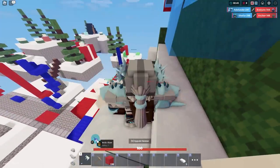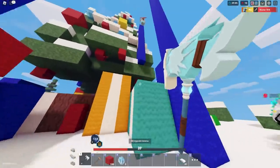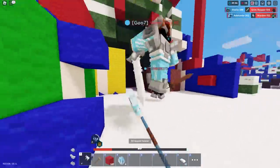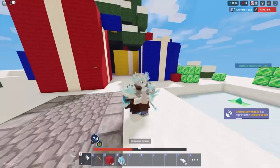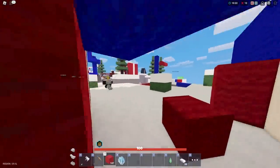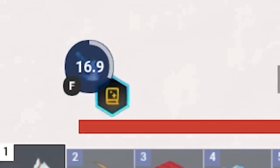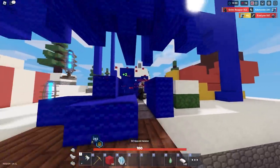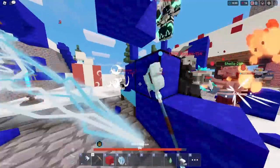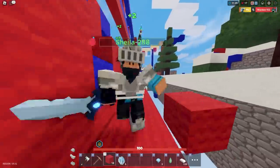We got the Arctic Slam effect - let's try it out! That just took that guy out - it's a lot of damage. We probably need attack speed as well though, because it's really slow. It's not even half a second faster, it's like 0.05 seconds - pretty bad. That guy got worked! It's got a long cooldown - over 20 seconds - but the range is pretty crazy.